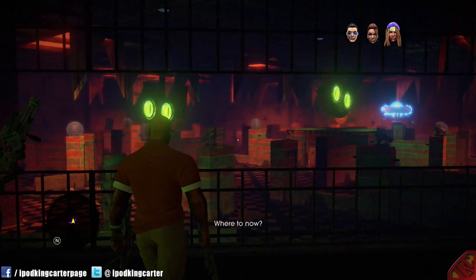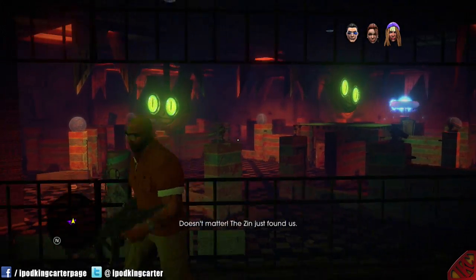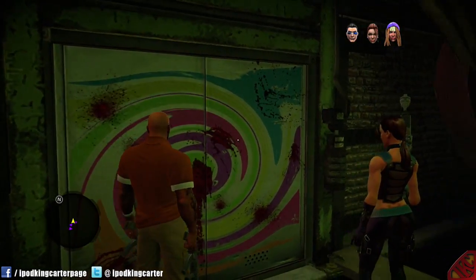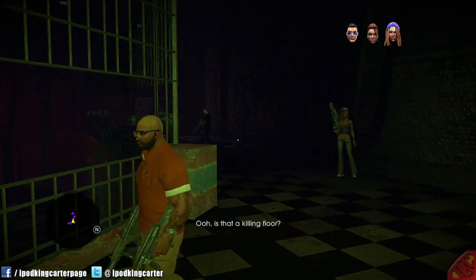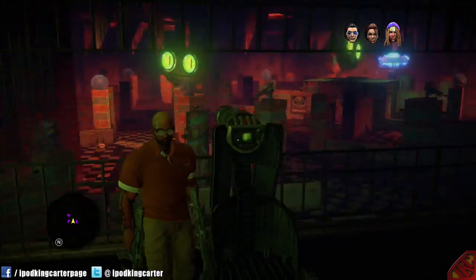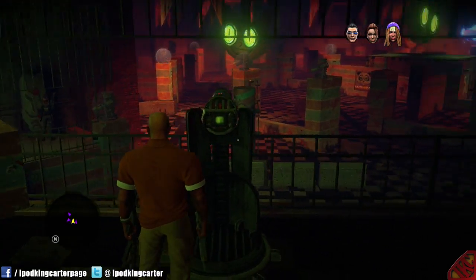Alright, where to now? Doesn't matter — the thing just found us. We need to find a way out. On it. Oh, is that a Killing Floor? Merry Christmas to me. Alright, so what do we do? Find a way out? Alright, let's go. Uh-oh — the fuck you mean, uh-oh?